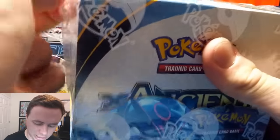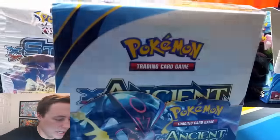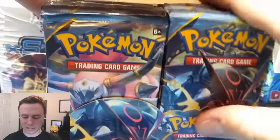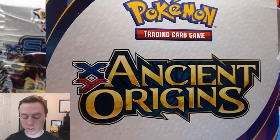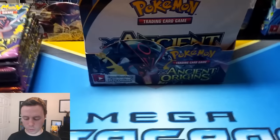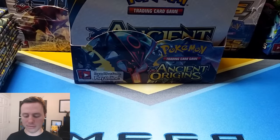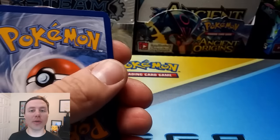I'm going to speed run through it as fast as I can. Usually what I do with these is I'll start from the right, because I've opened up so many Ancient Origins booster boxes that I just get the best pulls from the right side most of the time. Here's an Ancient Origins code card for you guys. Thank you so much for watching. Let's do this. Wish me luck.